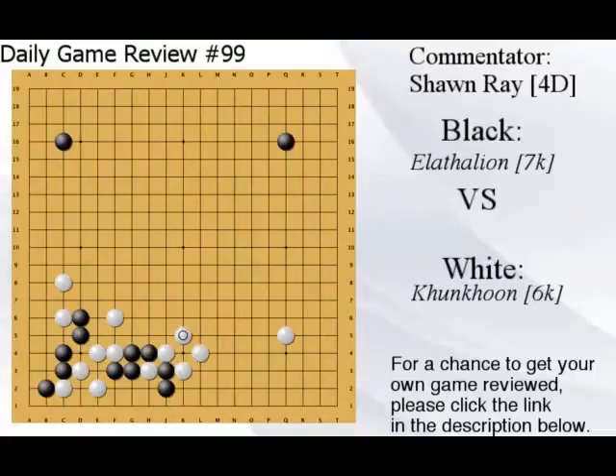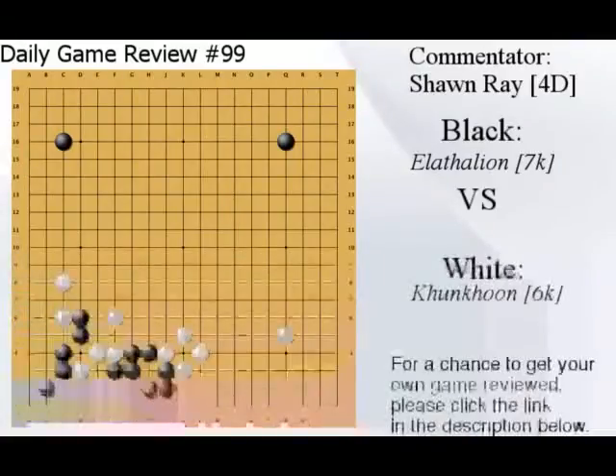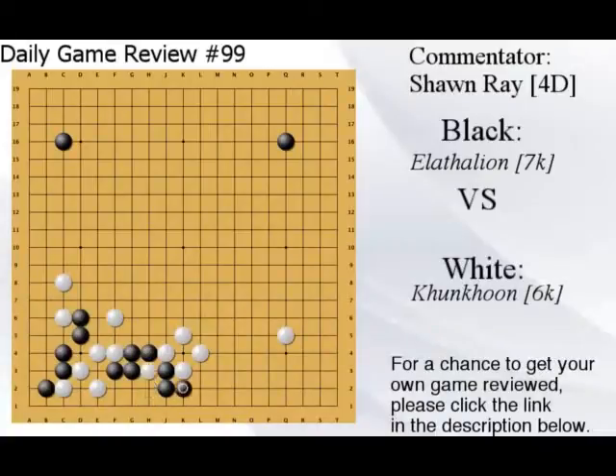White atari'd and then did another atari, and now all the cuts are exposed. White's not playing the correct shape — normally you play a windmill. But black didn't play that and gave white a panooki, so I think that's a big difference. Just go ahead and take, leave the monkey jump, don't force white to block. If you play this way the block is gote for white, and then you have the monkey jump. Usually you don't push.